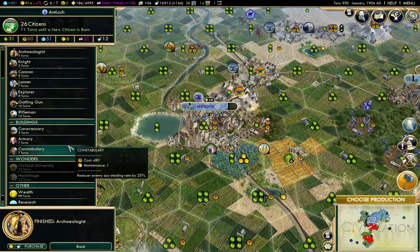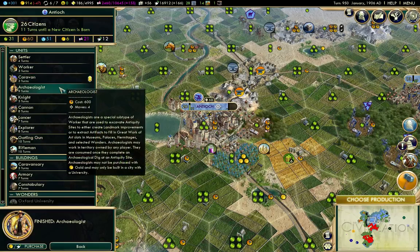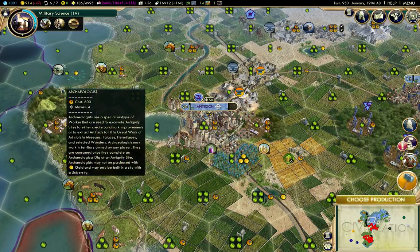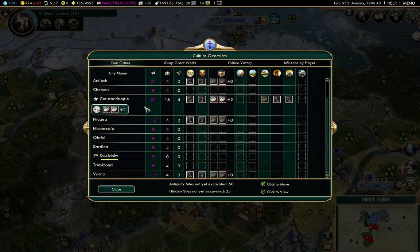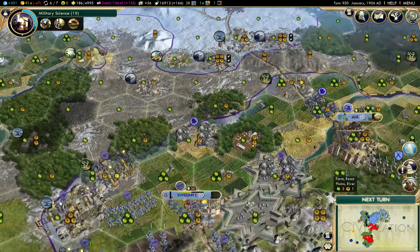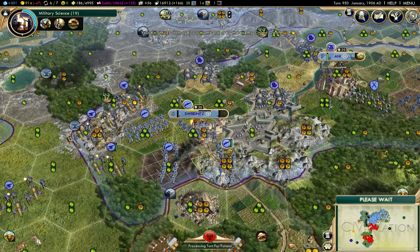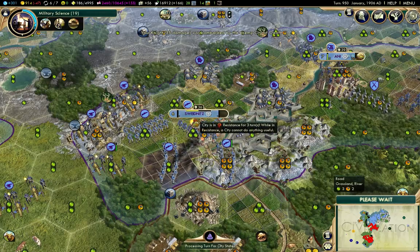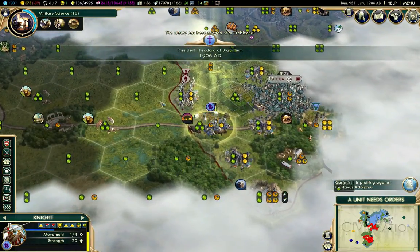I finished an archaeologist there. I do have use for one more archaeologist, because there is one over here. Before I get too far, I'm going to take a look and see — no, there were no great works in the city I took. If there had been, I would have moved them so that if the city gets recaptured, I don't end up losing the great works again.